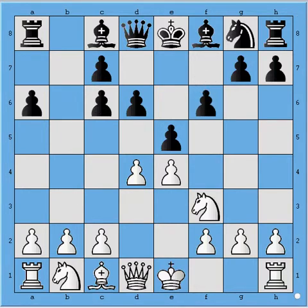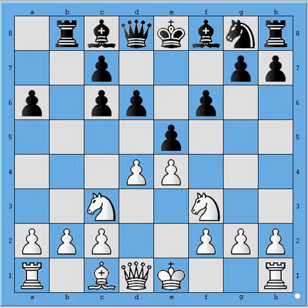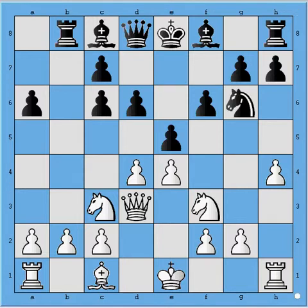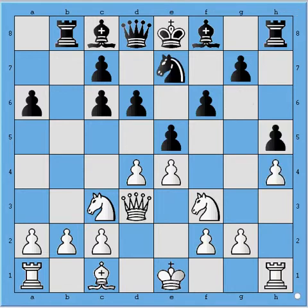Black fortified the e5 square, White developed with Nc3, and Rb8 activated the rook on the b-file, which is a good move. White developed his queen, and that also seems okay. Then Ne7, and now h4. This move probably has the idea of attacking Black's knight if it goes to g6. But Black instead played h5, which is a good move that actually immediately exploits the weakness of White's previous move — because now the g4 square is a little bit weak.